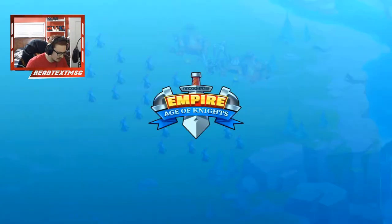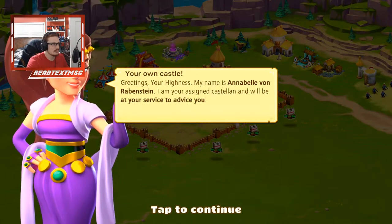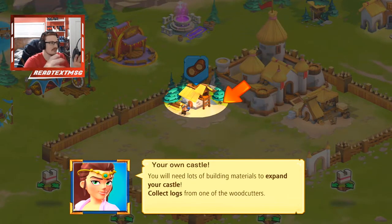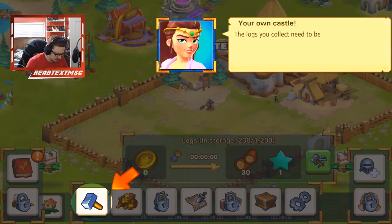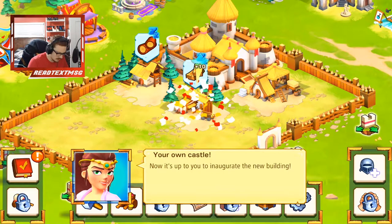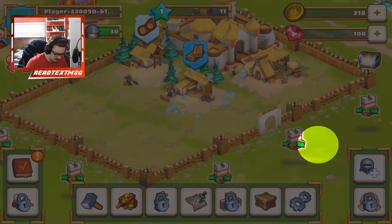Glorious victory, fall back to the castle, rebuild our strength. Here's our little area right now — your own castle — and we get to expand it, build in it, and make resources, kind of like Tiny Village. Your castle needs lots of building materials, so let's go ahead and grab some logs. We'll build a sawmill to turn logs into planks.